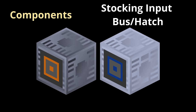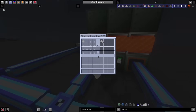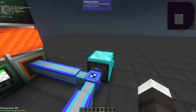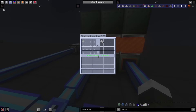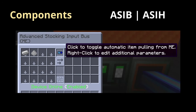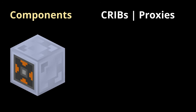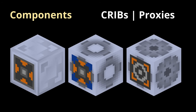Stocking input buses and hatches: these components are placed in place of input buses or hatches, allowing you to configure up to 16 items or fluids from your network, which will then be exposed to the multi-block. For example, if you have 10,000 iron dust and you stock iron dust in a multi-smelter, the multi-smelter will be able to see all 10,000 iron dust at once. Advanced stocking input buses and hatches act like the regular stocking hatches, but they have an auto-pull feature. Auto-pull pulls the first 16 items it sees in your network — be very careful with this. Typically you only want to use auto-pull on subnets where you have precise control over what kinds of items exist on the network. Auto-pulling your main net into a macerator would be pretty depressing. Crafting input buses, buffers, and proxies — CRIBs as they are often called — are amazing. They replace input buses and allow you to store patterns inside of them.